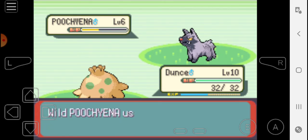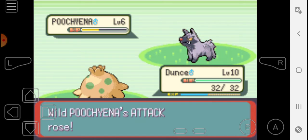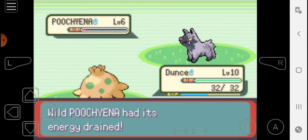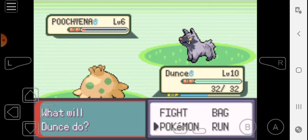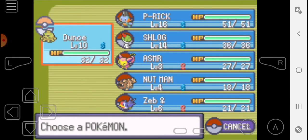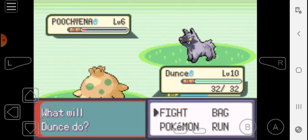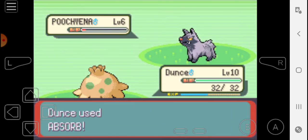Now, the next Gym Leader we have to take on is Brawly, he's a Fighting-type Gym Leader. Luckily we have a Psychic-type, and I think by that time we'll have enough power and enough skill to level up our... Schlock. Sorry, I forget the names, I name them such weird names. Luckily Dunce and Picklerick are easy to understand.